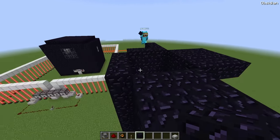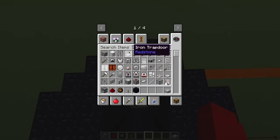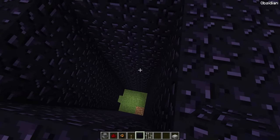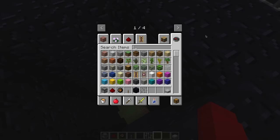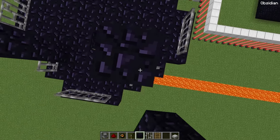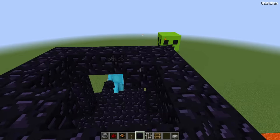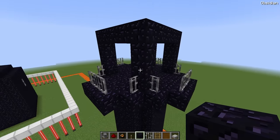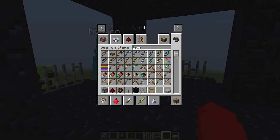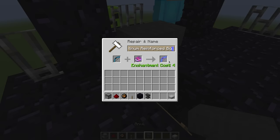They build an outward platform for shooting arrows downward, add iron bars along the edges to prevent falling, place ladders for access, and build a roof overhead. The archer tower looks great and Cash starts building the second one.